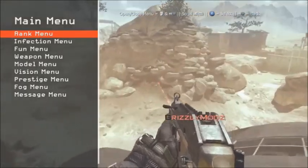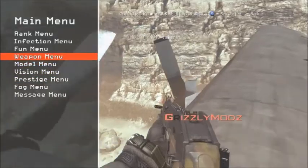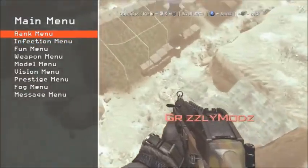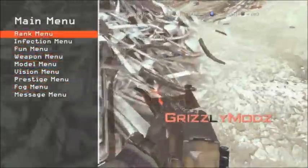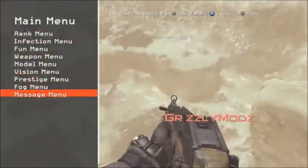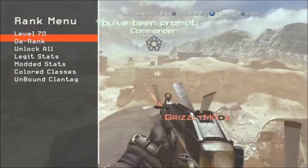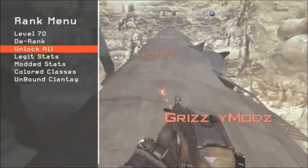RB and LB go up and down — let me just throw the stuns. There you go. X to select and then back to go back. As you can see, there's that icon down the bottom right — the Grizzly Mods thing — and some nice shaders or background effect. You've got the rank menu: level 70 works, D rank works, unlock all works.